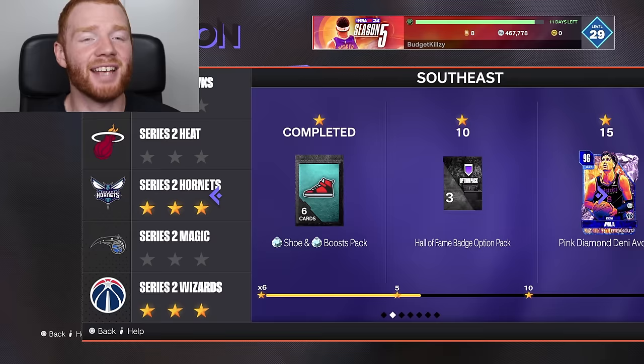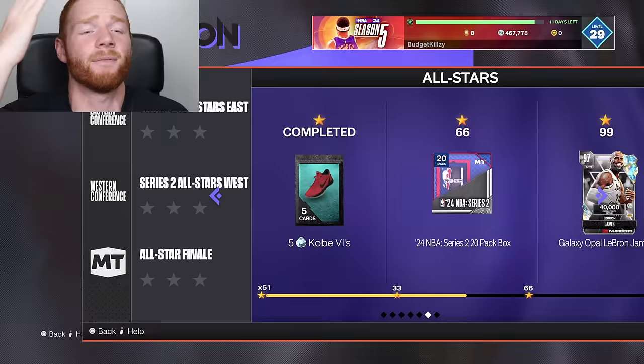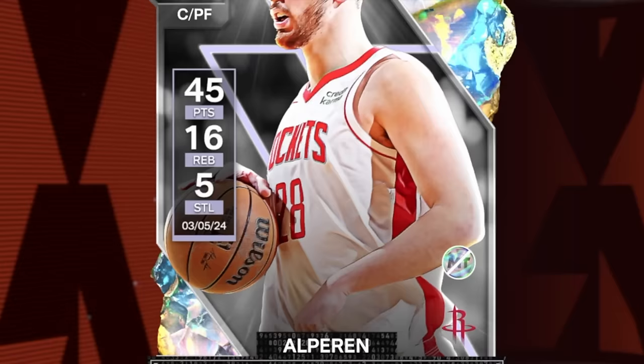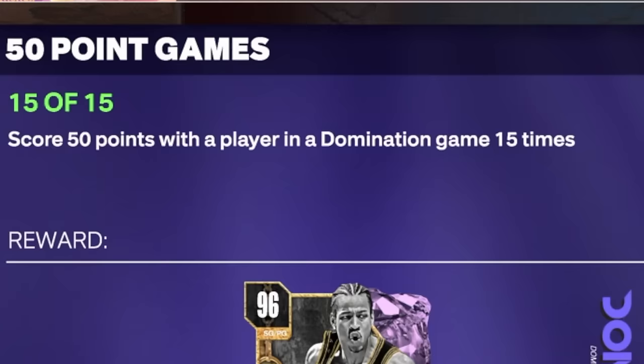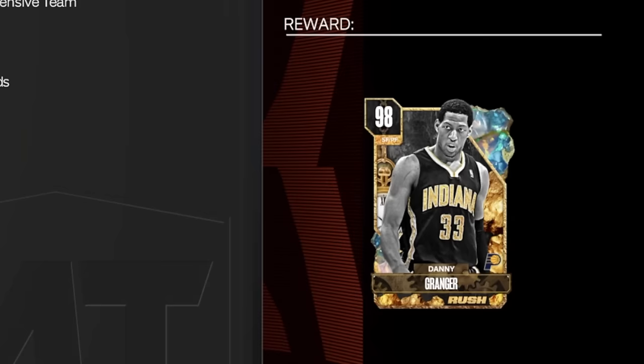But then this final challenge was so tough, because for Pink Diamond Allen Iverson, you needed to score 50 points with a player in a Domination game 15 times. It wouldn't stack at all either, so this was really saying you had to play 15 Domination games. We've got 51 stars out of the 99, and my main goal is to get Shawn Kemp. But on the way, we completed this agenda to get the Pink Diamond Allen Iverson. And because we completed every single one of these agendas, we were able to get the Galaxy Opal Danny Granger.